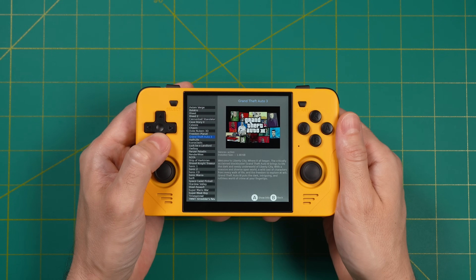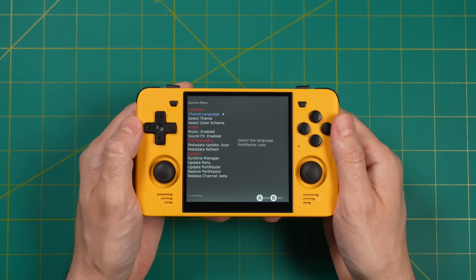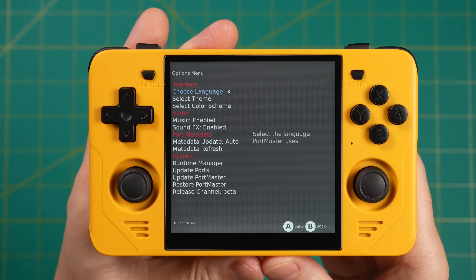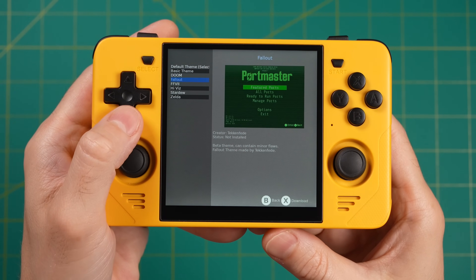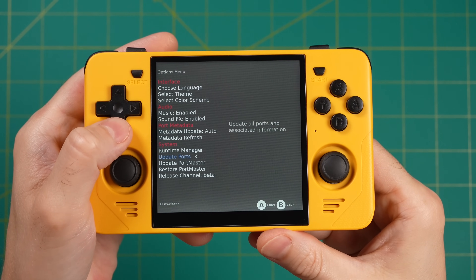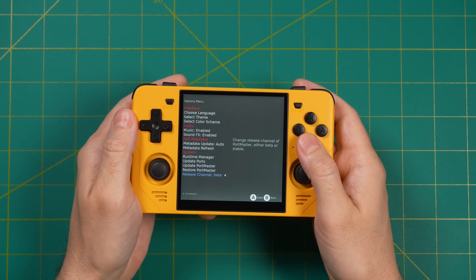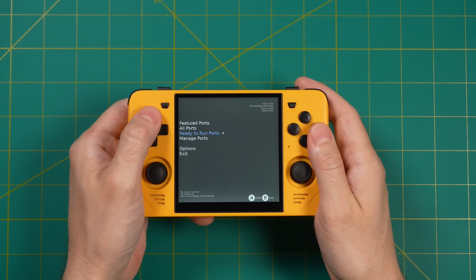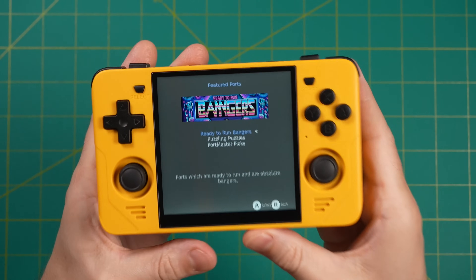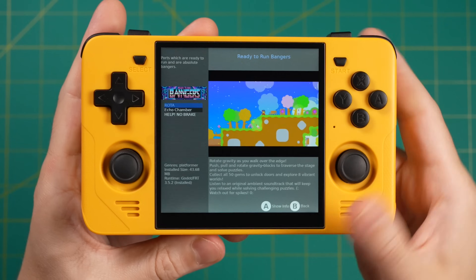In the Options menu at the bottom, you can change the language of the app or swap out the theme — there are about eight different options to choose from. You can also update all ports at once or force an update of Portmaster itself. Because there are so many games available, you might be overwhelmed by the choice. The team recognized this and added a Featured Ports section with three subsections that help you browse and pick a good starting point, so if you have no idea where to go, I'd recommend starting there.